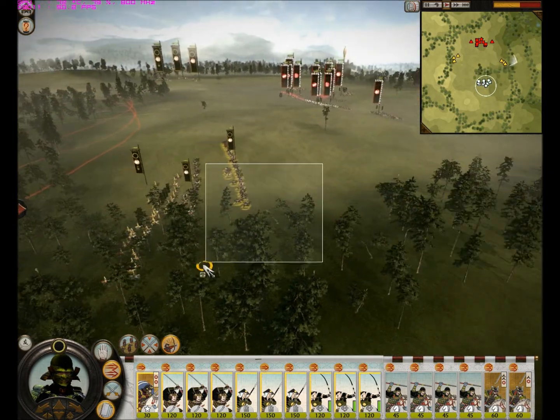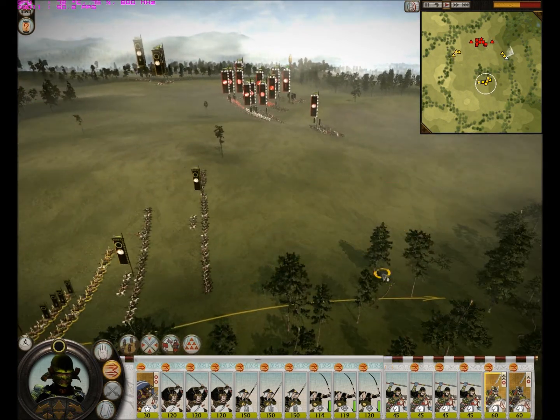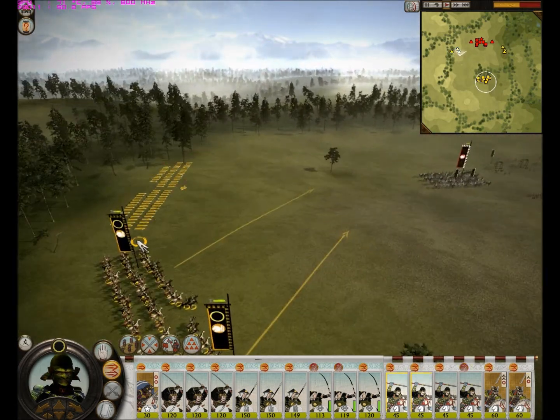So if your opponent decides to camp on a flat map like this, you can just take your time to envelop him. As you guys can see, I'm pushing up my main force through the middle and through the forest. On my cav, I send two leg cav to the right, two to the left, and one Yari cav to each flank.